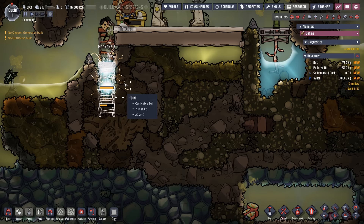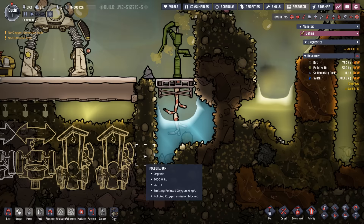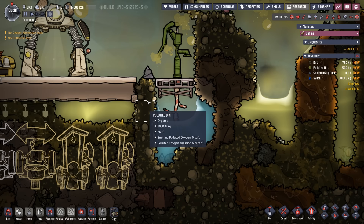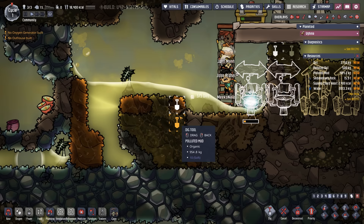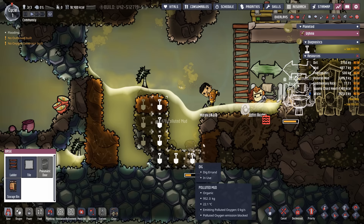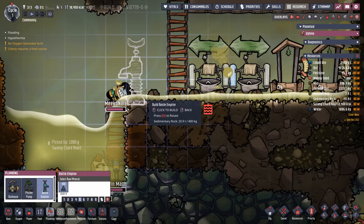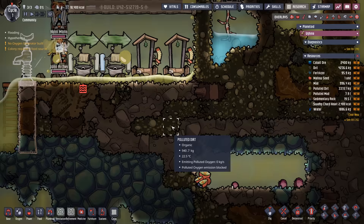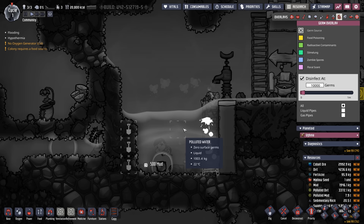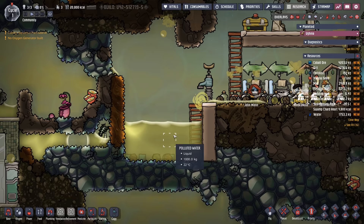Instead we'll dig through over here and deal with the polluted water problem. We might as well do it right — dig out this area, drop the water in here, and clean it up afterwards. The polluted dirt is actually the only thing saving our fresh water supply right now. We'll dig down so the water has somewhere to flow, then create a sort of polluted water tank to get access to our cobalt ore. We'll put a bottle emptier there to mop it up, and hopefully turn this area into a sleeping zone. All this polluted water is currently germ-free — let's see how long we can keep it that way.